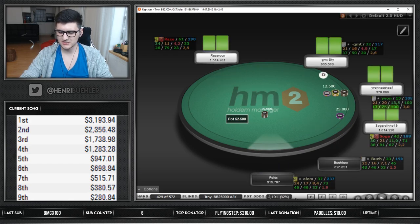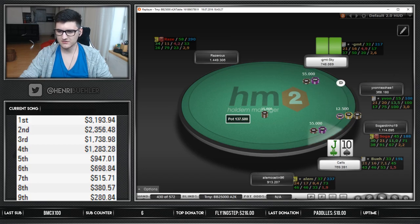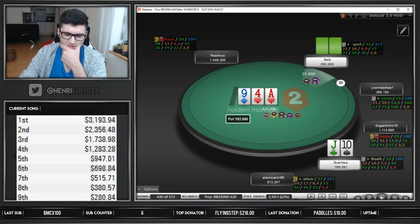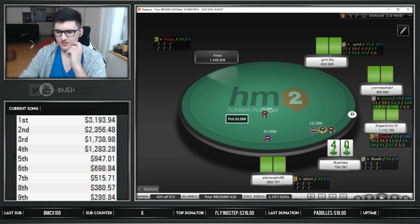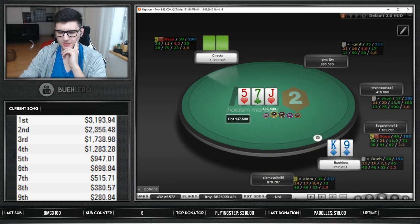So if we definitely want to go for three streets with aces of spades, we can also mix in some checks there sometimes. I think just betting the flop is fine. Check-10 now - just going to fold again. Sadly he jams, we fold. Queen-9 suited, easy open on the button, big blind defense. We check back the flop - I think that's fine. We don't have a heart, we don't have much to go with here, and he really has a lot of checks at sevens and fives, so I don't hate to check back.